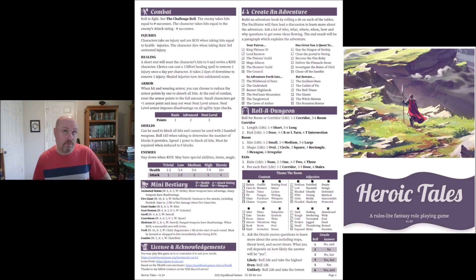For combat, you roll to fight using the challenge roll. The enemy takes hits equal to the number of successes, and the character takes hits equal to the enemy's attack rating minus their number of successes. Characters can also suffer injuries, and a character dies when they take their third untreated injury.